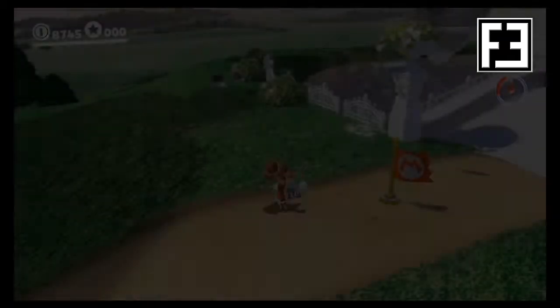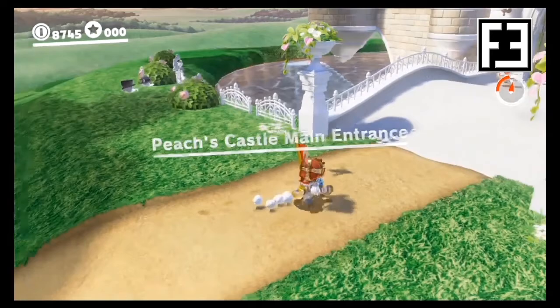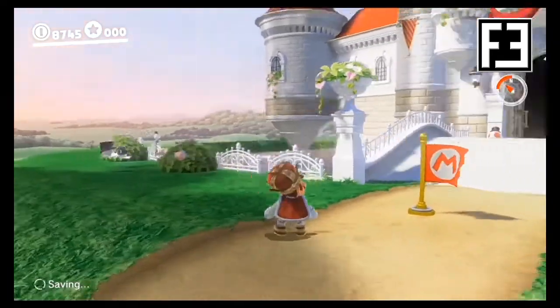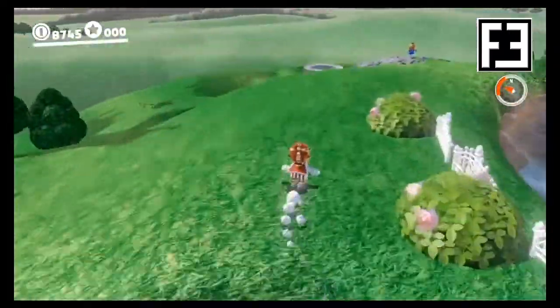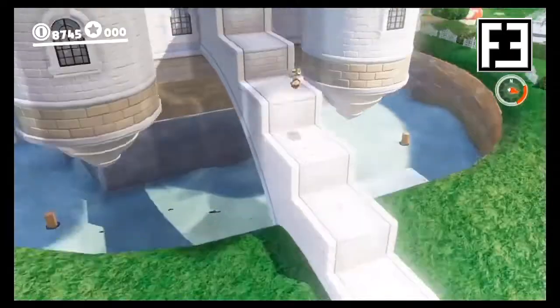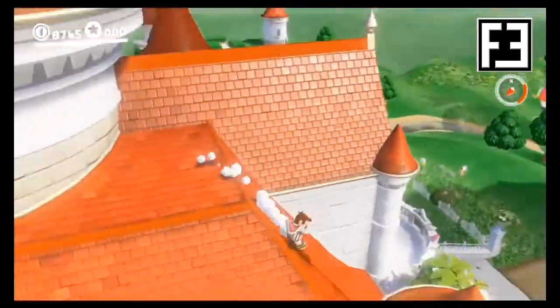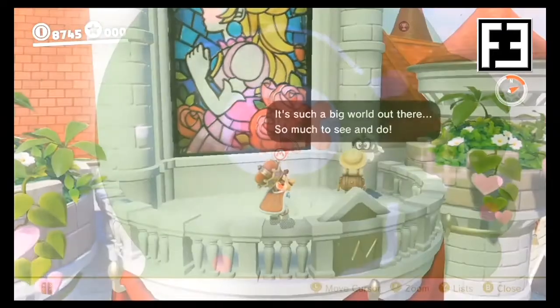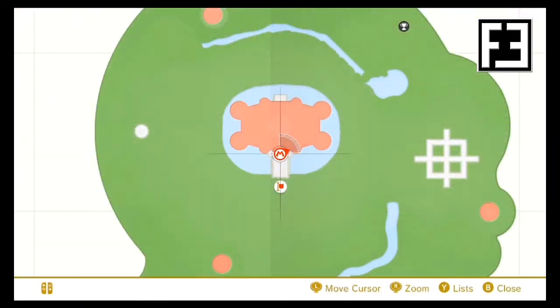And finally, in the Mushroom Kingdom, we'll start from Peach's Castle Main Entrance. From there, we'll go left of the castle, toss our hat onto the Scarecrow, and make our way up the stairs that lead to the top of the castle roof. From there, we'll go right where we'll find Peach waiting on a balcony next to a stained glass window.